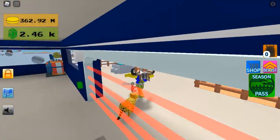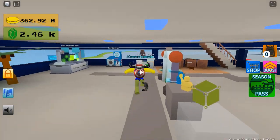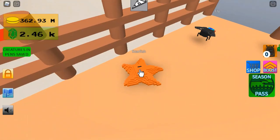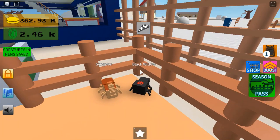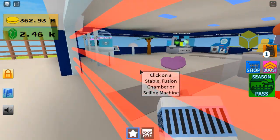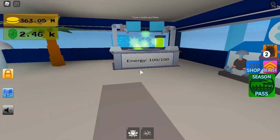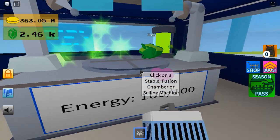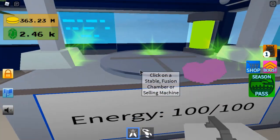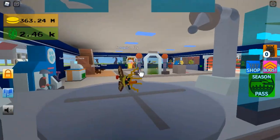Those are all the ones that you can find in the wild, except for one which is the final one after you've unlocked all the other creatures. So the first fusion we'll be doing is the Daddy Longlegs — that will be the Starfish and the Spider. And you'll get the Daddy Longlegs. Frog plus Grasshopper equals Cricket.